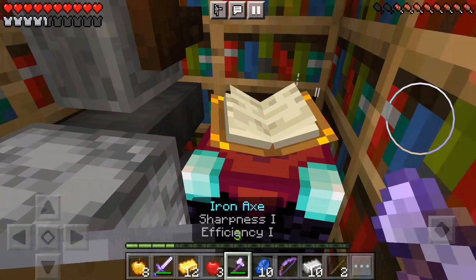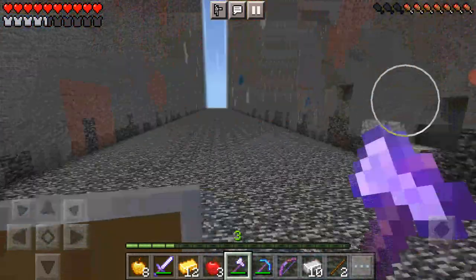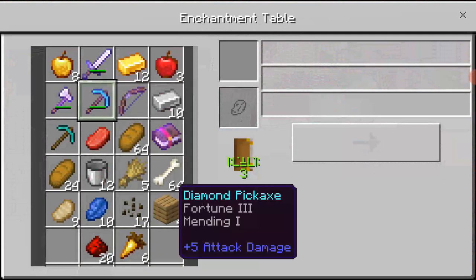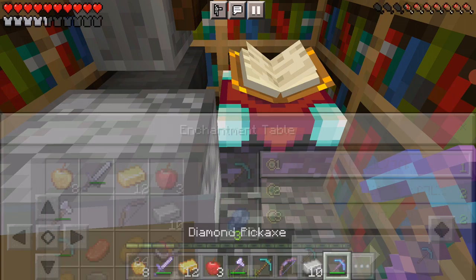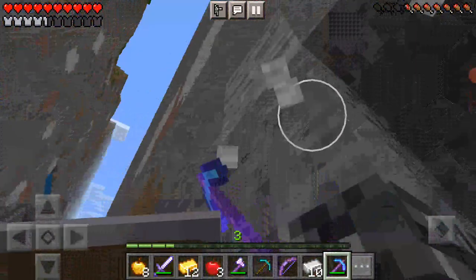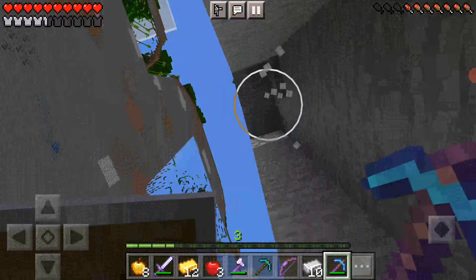Yes! I got two enchantments. I'm going to make another diamond pickaxe just to be safe. Efficiency, efficiency - terrible, all terrible. I'm not going to waste it, I'm just going to stop and keep mining stone because I see some more lapis up there. Lapis equals levels and I need a lot of levels. I'll go up here and get some stone - 25, maybe enough.